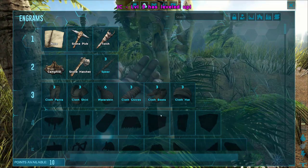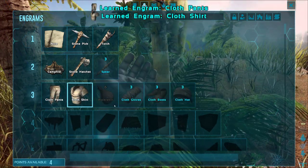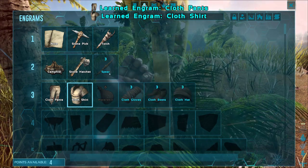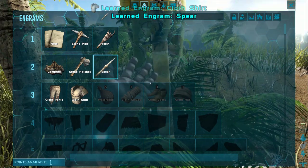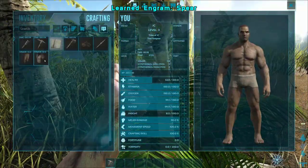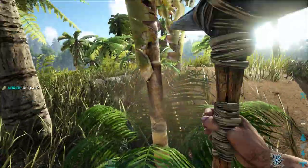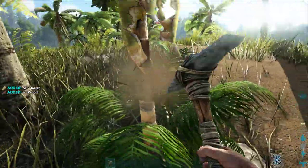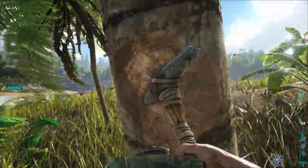Let's go ahead and put points in melee damage, and that'll open up for us to get some clothing. Let's get our pants and our shirt. We got four points left. Yeah, we'll get the spear. Let's see if we can craft it. We can't craft anything — we need fibers, we need thrash. We can get thrash by hitting trees with the pickaxe, so we'll go ahead and load up on that for now.